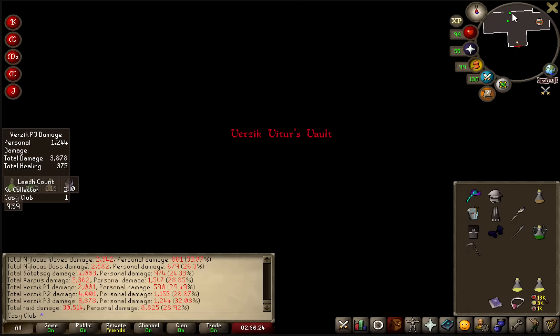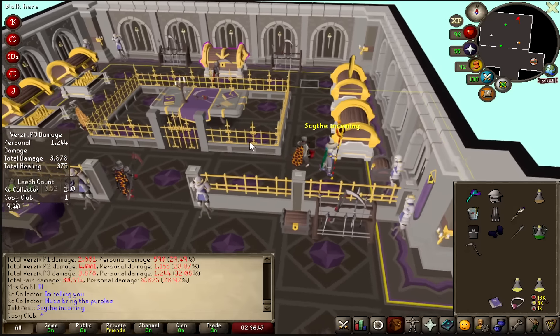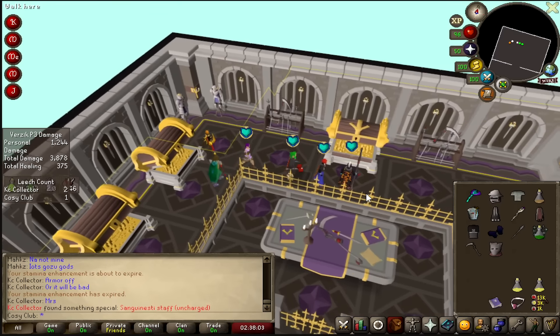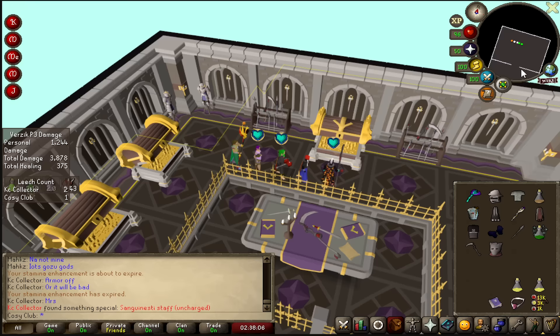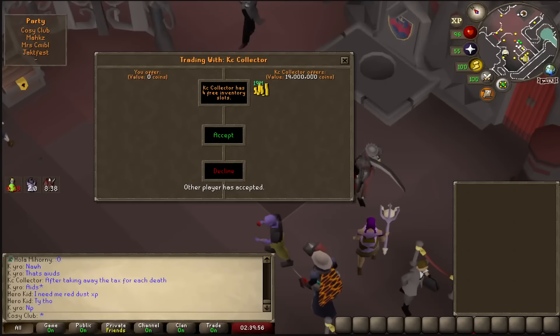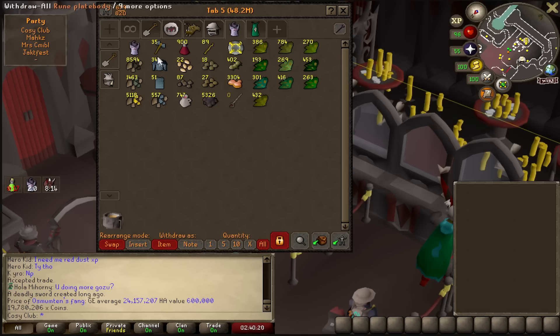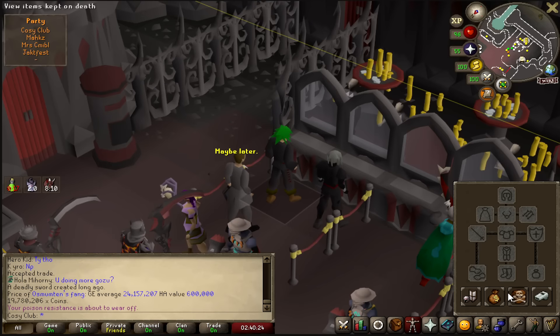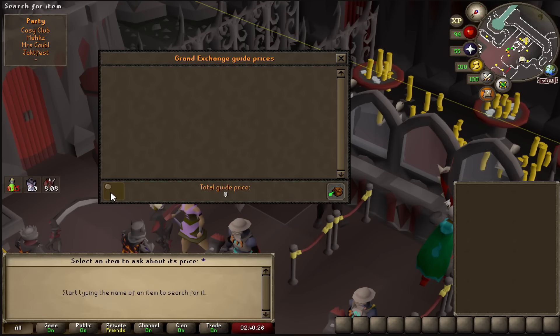Eight deaths. The Sanguinesti Staff - that's actually the second best drop we could have got. A healthy 19 mil split, 50 mil in there. I could technically sell stuff and buy Dragon Claws if they're 90 mil. It would be very close.